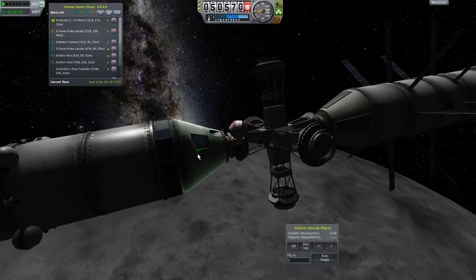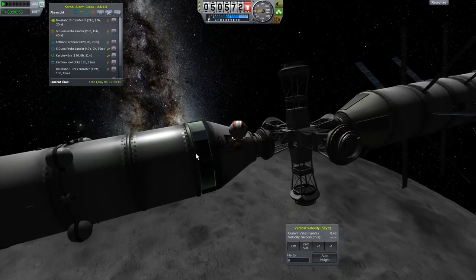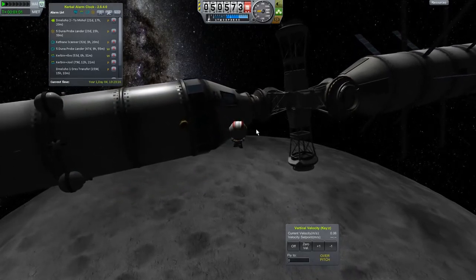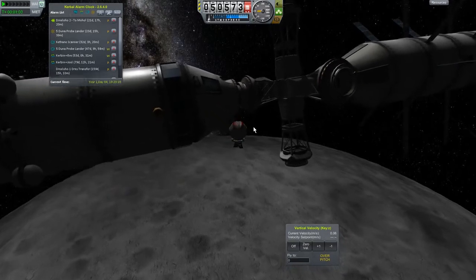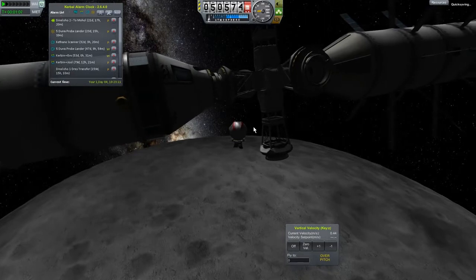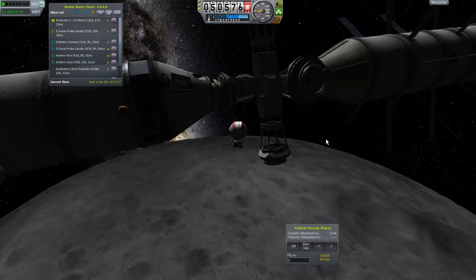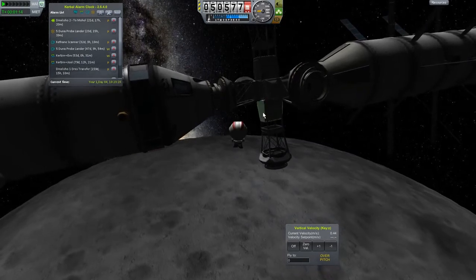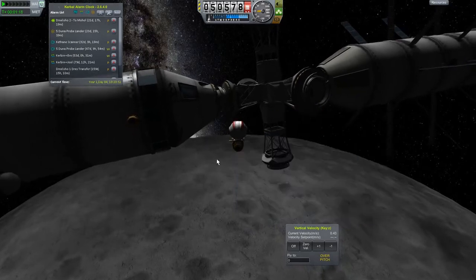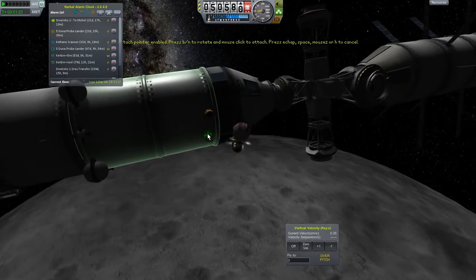I would kind of like to get it attached — I wonder if you can access both of those things. Let's go ahead and attach it right there. I just realized I should hit F5 to save. Let's open this container, take another pipe. Come on, open the container, take another pipe in-point.